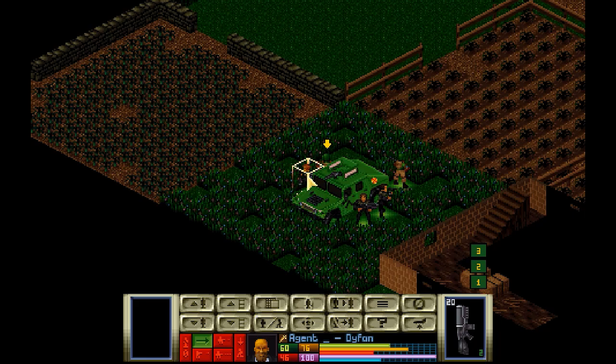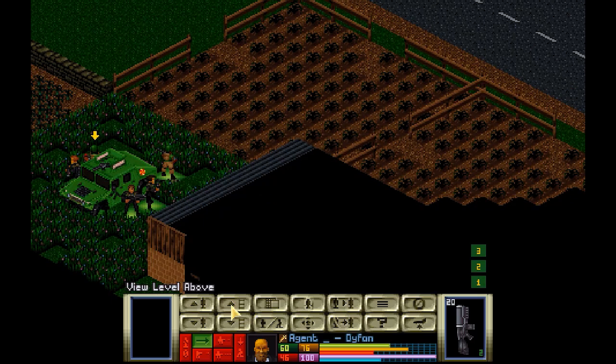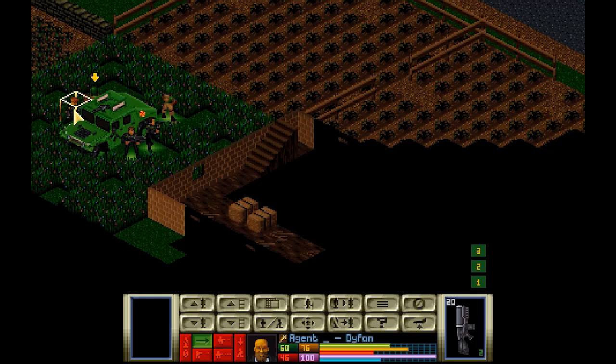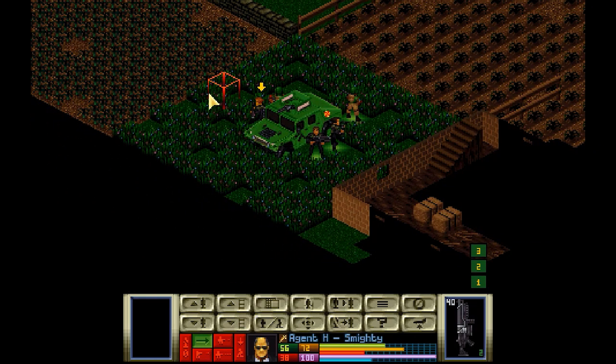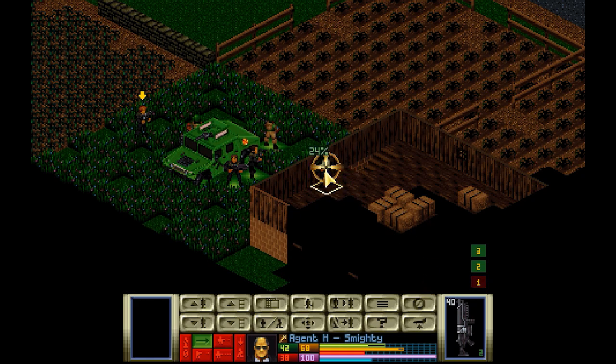Alright, let us continue playing OpenXCOM: The XCOM Files. When we last left off, we are starting next to a building which has at least one person in it. So let's see if we can remove him before anything significant happens. He didn't react fire to any of that, so I might not even have a line of sight for this.